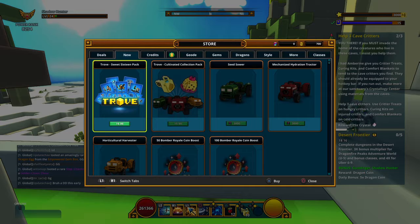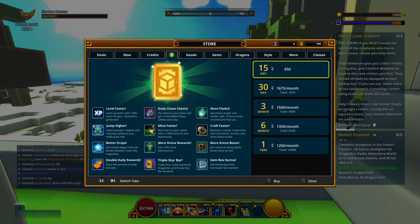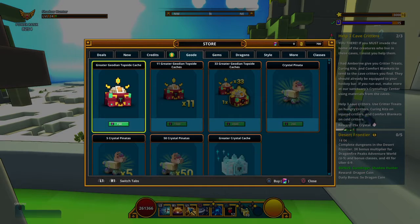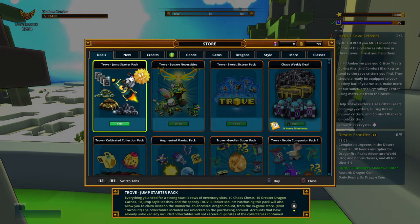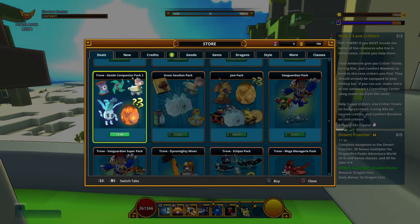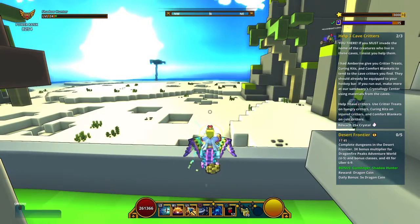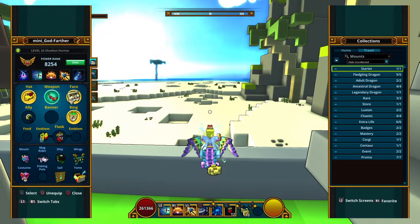In the store it should show up and say 'free dragon' — all you have to do is buy anything. I think it has to be purchased with real money. I would personally recommend buying the Trove Jump Starter Pack because it comes with everything you're gonna want and need, it's cheap, and it gives you a free dragon.